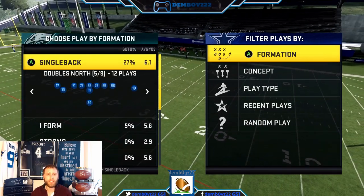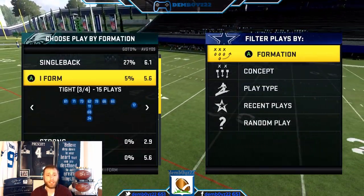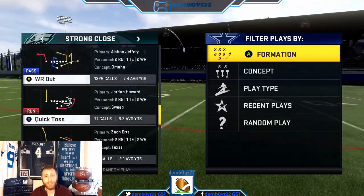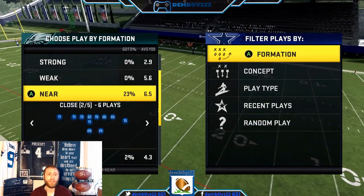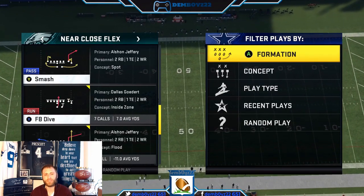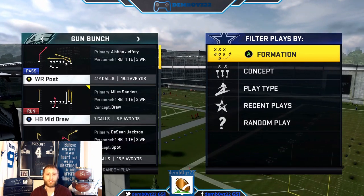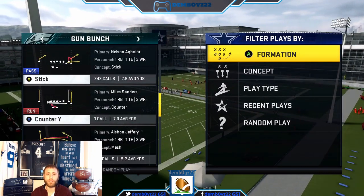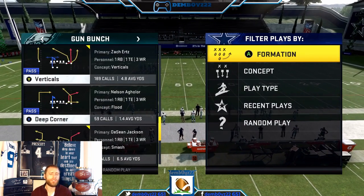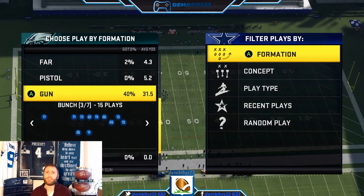You've got a really effective single back package, then you get into I Form — I Tight, some I Tight stuff you can run. You've got I Close, which is another nice formation with good running and passing plays. You've got the Near Close Flex meta with the dive and the smash as the primary two plays. West Coast Bunch was really popular earlier in the year. There's a great shotgun — I like Stick quite a bit. You can motion-snap that shallow corner out. Overall you've got good balance top to bottom.